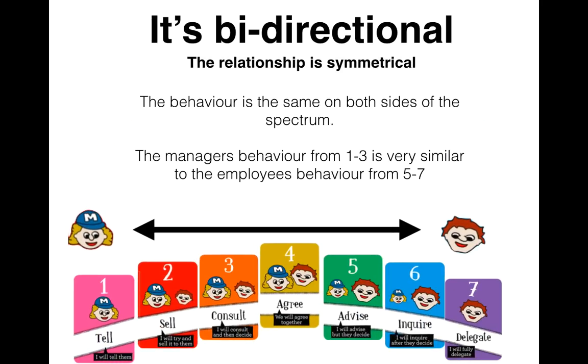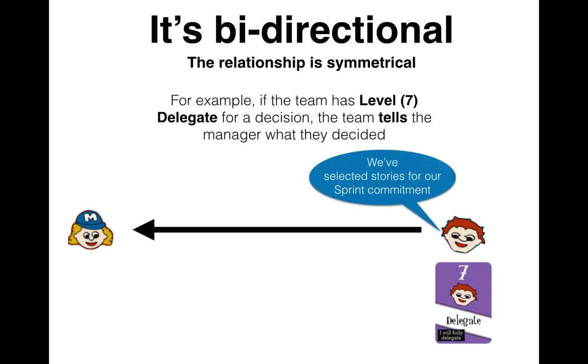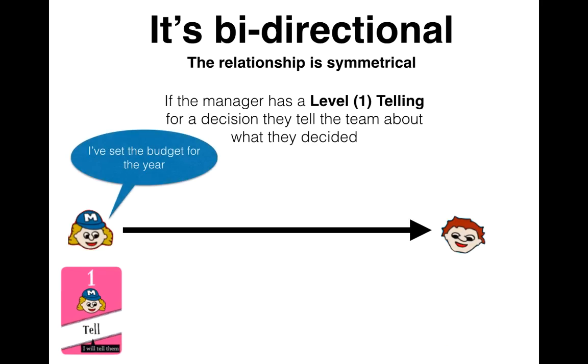The interesting thing about this model is it's bidirectional, meaning that the manager's behavior from one to three is very similar to the employee's behavior from five to seven. For example, if the team has a level seven delegate for a decision, the team tells the manager what they decided. If the manager has level one telling for a decision, they tell the team about what they decided.